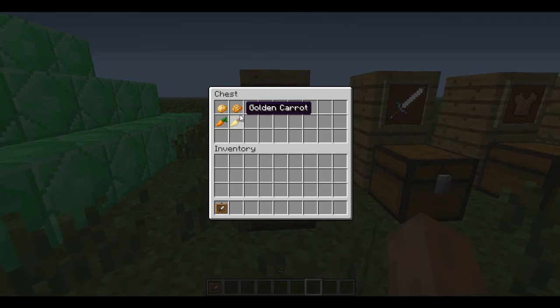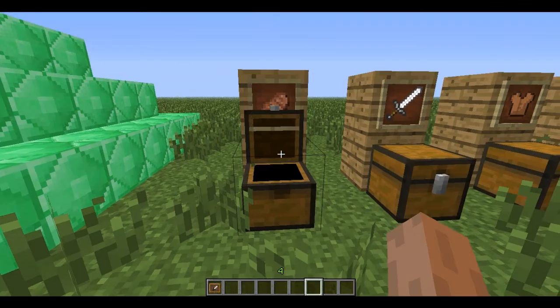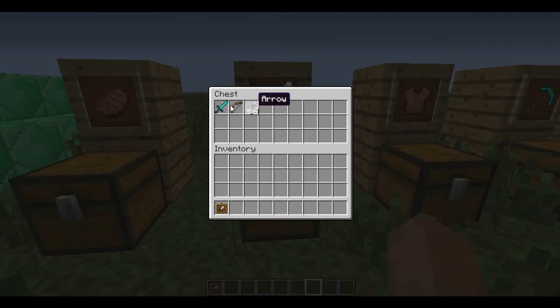In this update we have more food types: potatoes, baked potato, poisonous potato, carrot, golden carrot. So I'm going to take some weapons because I'm going to show you a couple of new mobs.